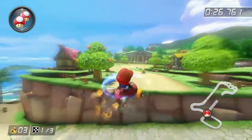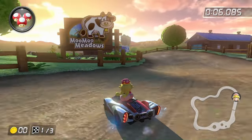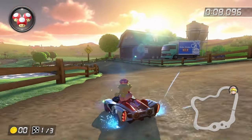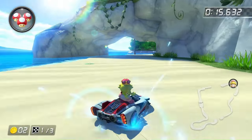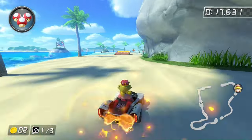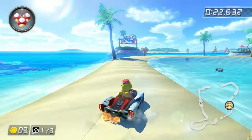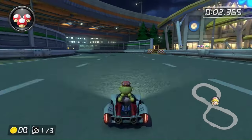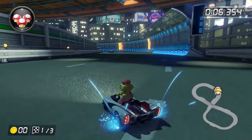A pretty good amount of courses haven't been possible so far, but let's move on to the Retro Tracks. Starting the Shell Cup: Moo Moo Meadows and Mario Circuit both had no water. Cheep Cheep Beach was pretty interesting — I thought it was going to be impossible because, well, it's a beach. But actually, all the water in this stage is optional, so you can clear it with no trouble. And Toad's Turnpike has no water either, so this cup is 100% possible.